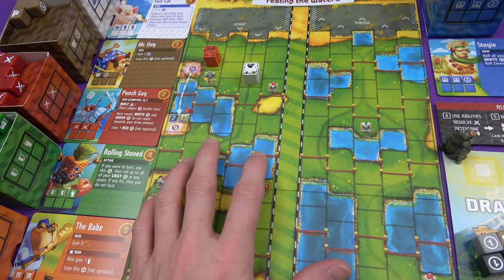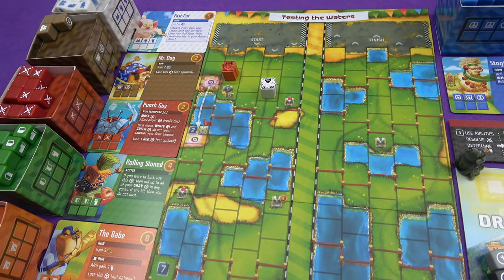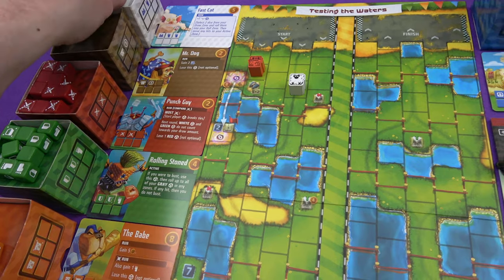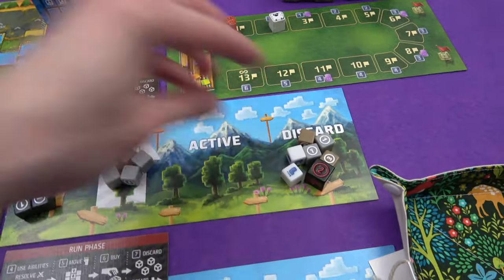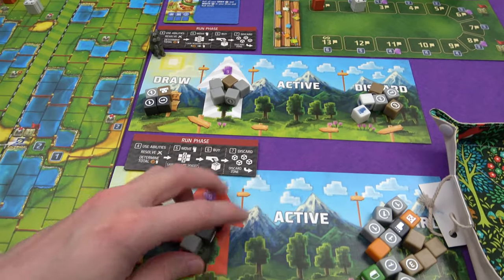Marty has got a foot — he's going to just keep going normally, slow and steady. He's got seven coins so can't quite afford the babe. His fast cat didn't quite pay off this time, but he can get a fast cat and another Mr. Dog — sounds good. Going to go for fast cat and Mr. Dog, that's his seven coins. All of that can go into his discard. Pass the start die and go on for another round.